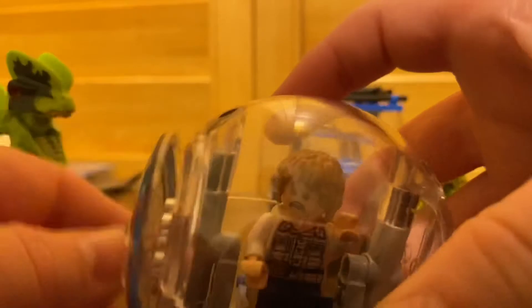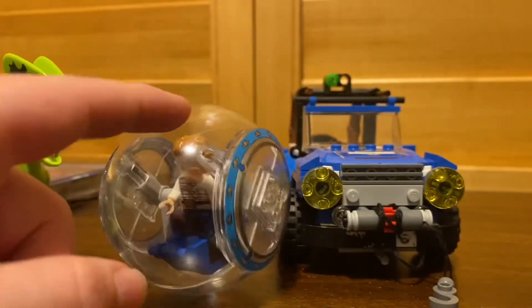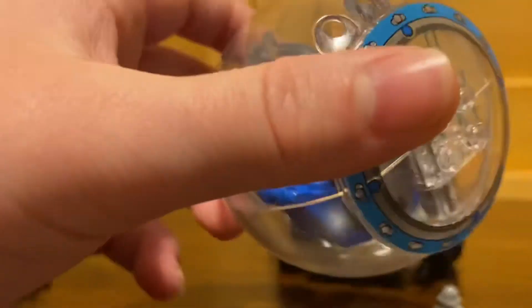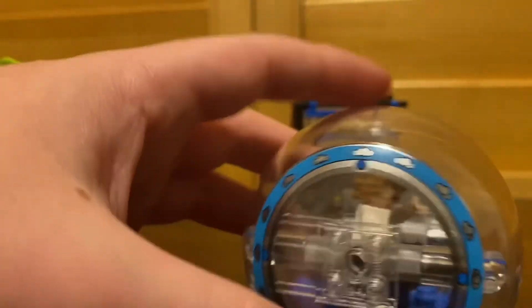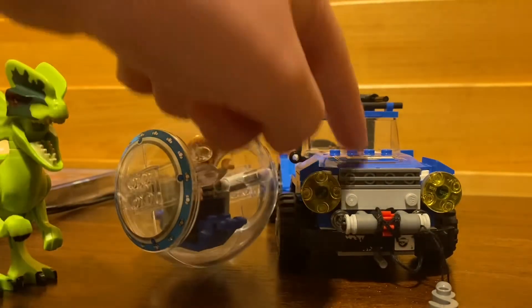It doesn't come off smoothly every time, but then you can get in and get your minifig. The Gyrosphere is designed so that it can roll around while the person stays straight — so it can basically keep rolling and rolling and he stays in the same position. The Technic pins connected are loose so they just fling him around, but since it's rolling he stays upright. Anyways, he'll always stay straight when rolling.